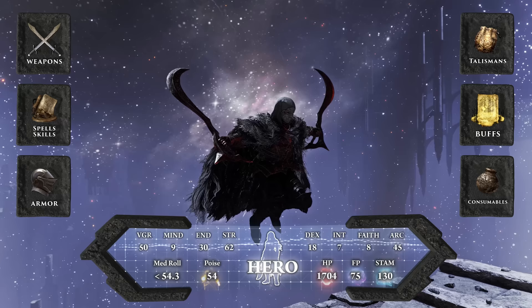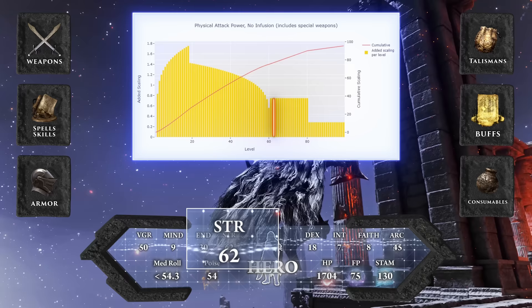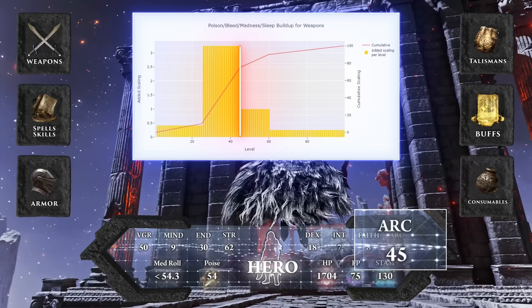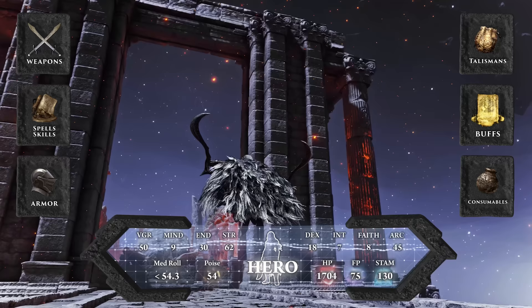50 Vigor should be more than enough — it's right between the soft cap of 40 and the hard cap of 60. Since our bleed affinity weapons scale directly off of strength, we start at 62 strength and prioritize getting to the hard cap of 80 as soon as we can beyond level 150. We pushed Arcane to 45 because that's the major soft cap for Bloodloss buildup. Pushing to level 200, you take Arcane to 80 after Strength to take advantage of the occult scaling.